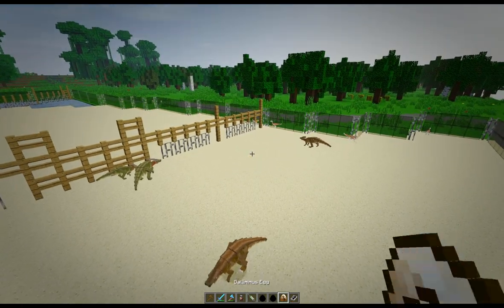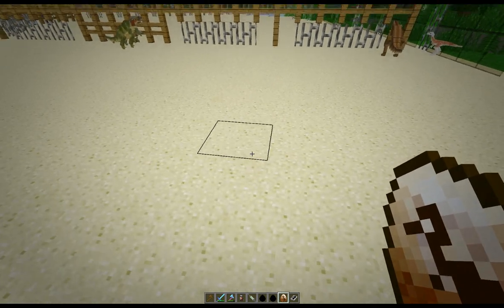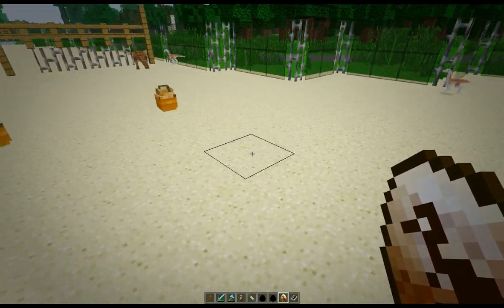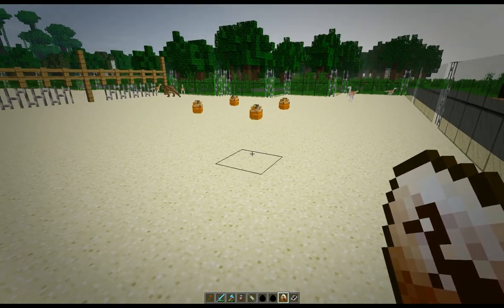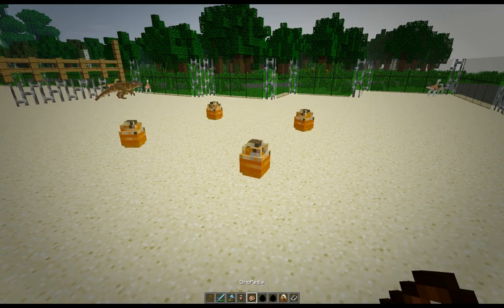The only thing we haven't done is introduce the Fossil and Archaeology Gallimimus. One, two, three, four — there we go. Aren't they beautiful eggs? We'll just check that — we don't need that anymore.